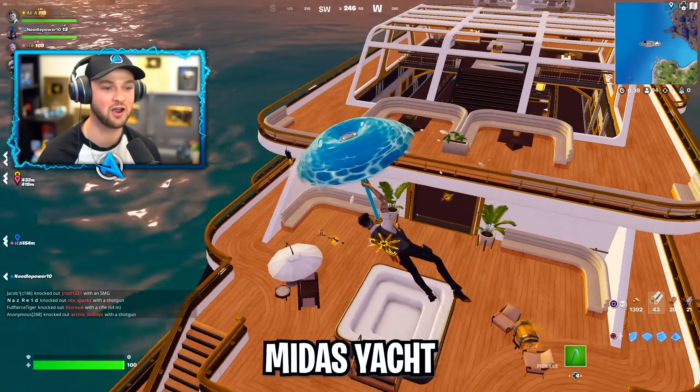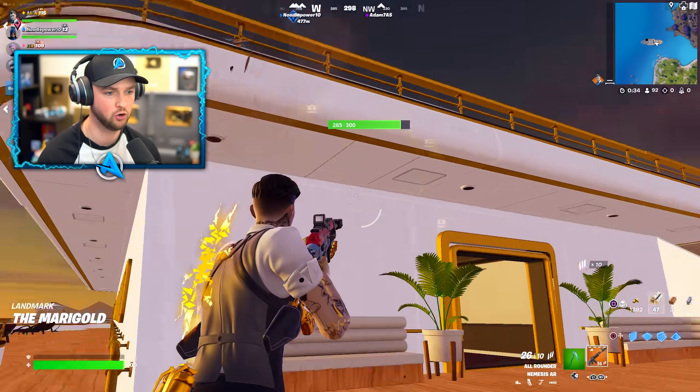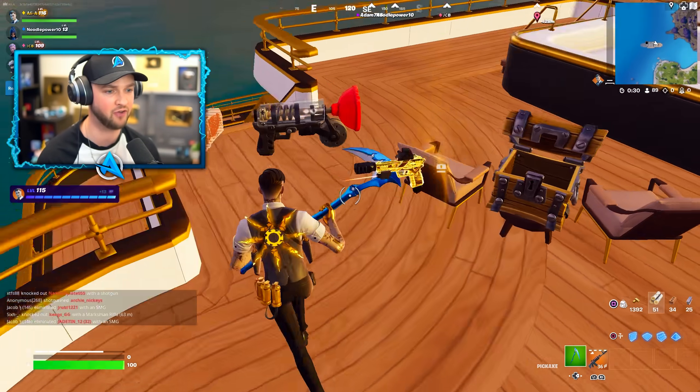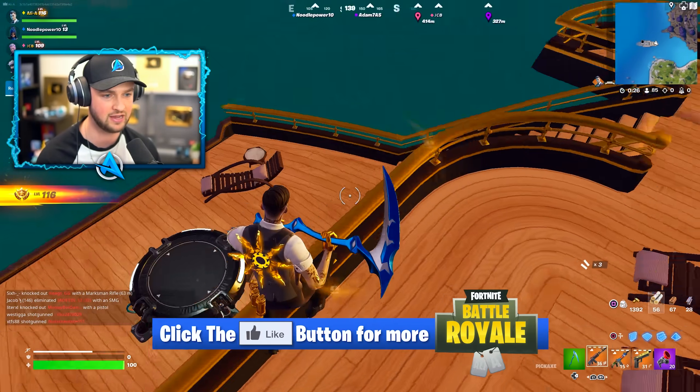Landing at Midas' Yacht. In this mode, everything is golden — all loot, all weaponry. Right here on Midas' boat, you can now actually find Midas as an NPC. There's an exclusive Midas station that can only be found here.